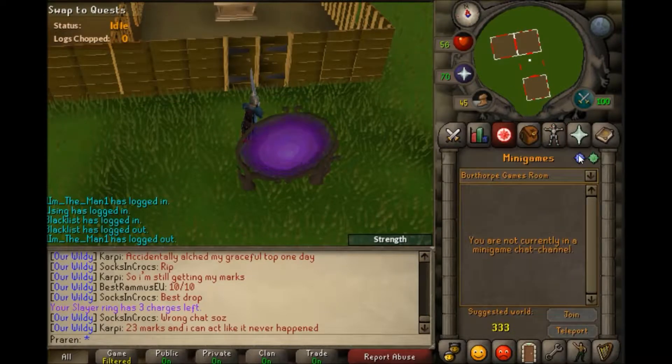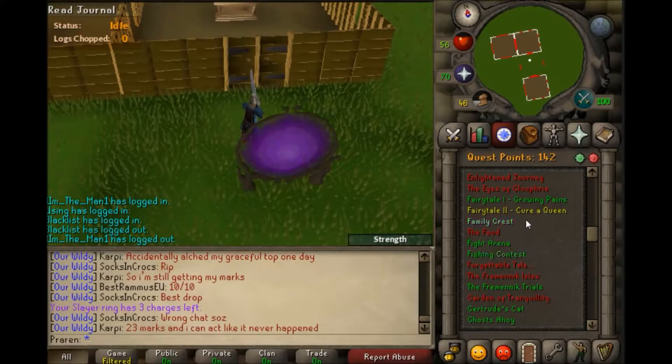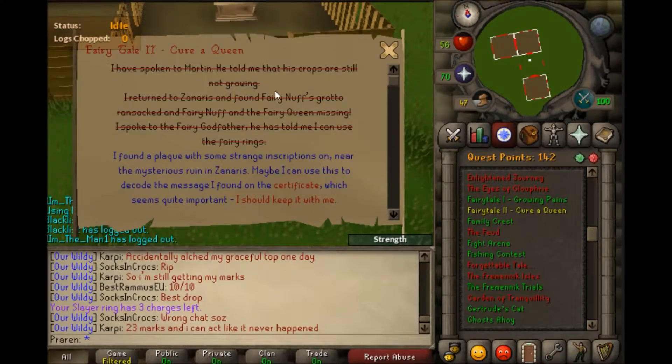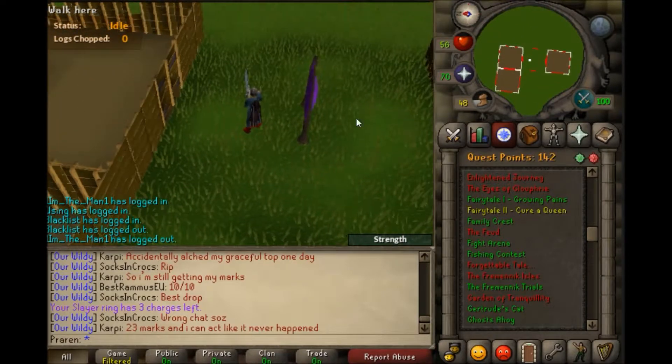For Fairy Rings, you're going to need to have started and completed a couple of steps — I think like 4 or 5 — of Fairy Tale Part 2. To access Fairy Rings, you do not need the skill requirements for that quest.